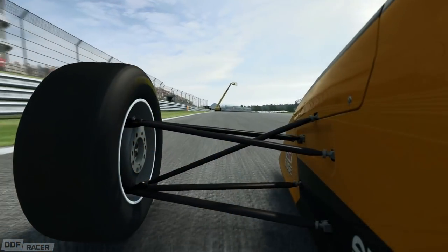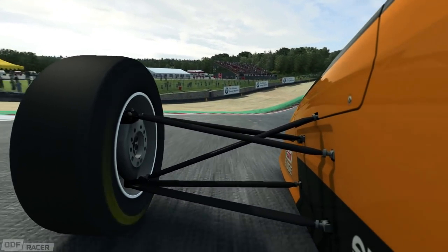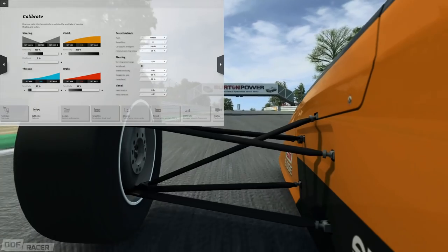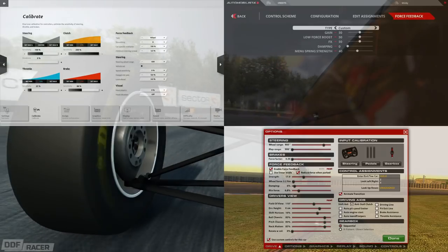It gives you information on grip, bumps, curbs, and effectively helps you to understand the behaviour of the ones and zeros underneath you. Each sim does it differently, everybody has their own personal preferences, and everyone's got an opinion on what feels good.